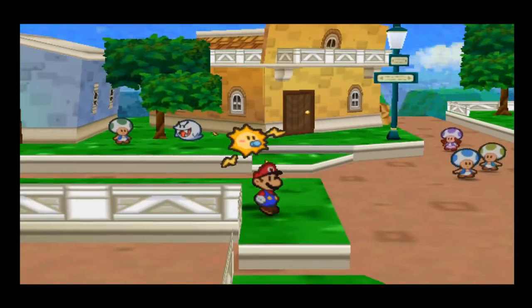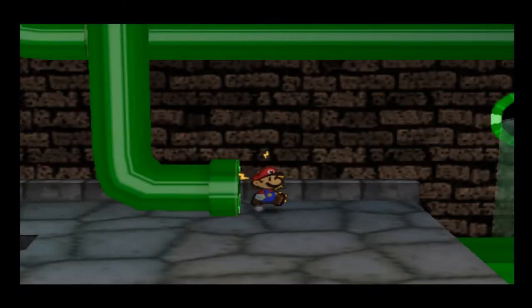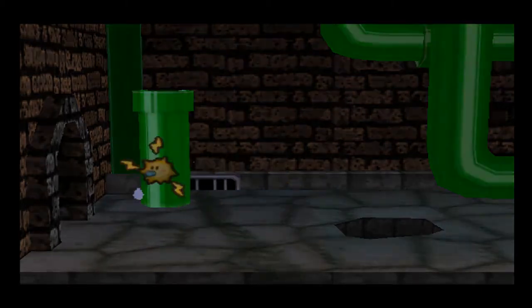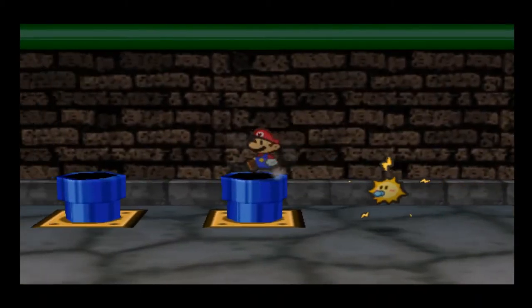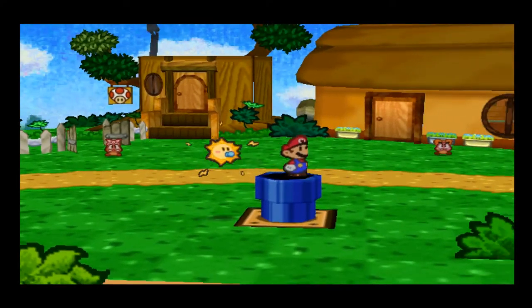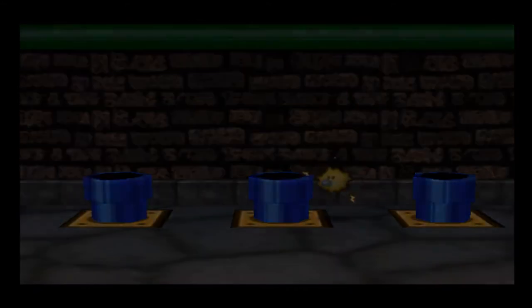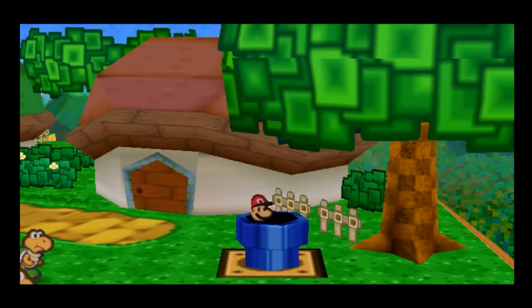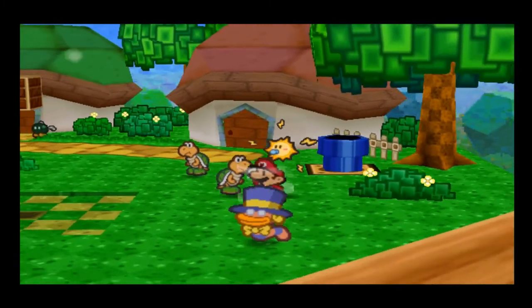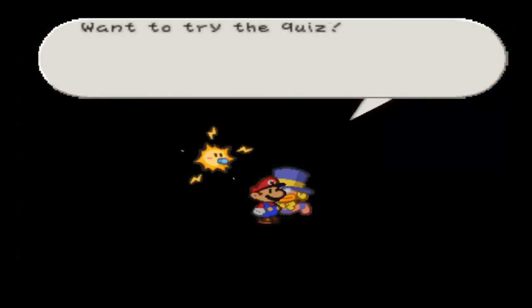At this point I think I'm going to hunt down Chuck Quizmo and try to do some quizzes, because I want to get more star pieces. If I get 25 star pieces I can get the Super Flower Saver badge. I bet Quizmo's in Koopa Village — I kept seeing him hanging around while I was gathering ingredients off camera. Here he is — it's Chuck Quizmo!